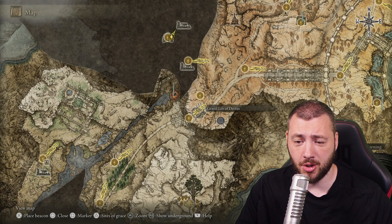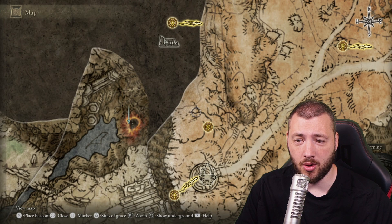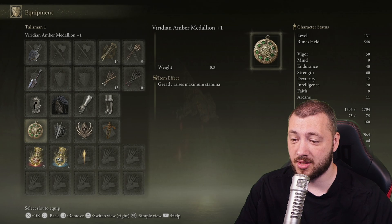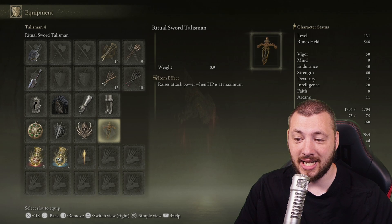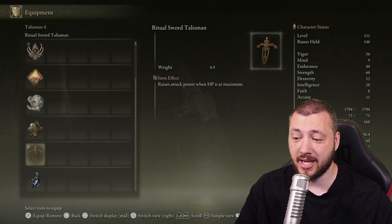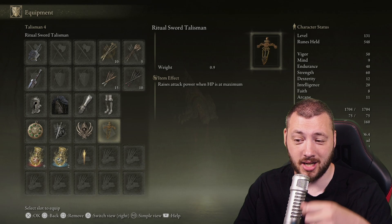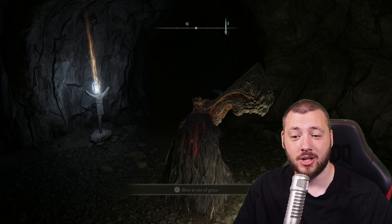To get to the Sage Cave where you'll find the raptor's black feathers, go for the grand lift of Dectus, straight up left onto the Altus Plateau, and run all the way until you find the Lux Ruins. Exactly here is going to be an entrance for the Demi Human Queen, which you kill for the Ritual Sword Talisman. The Ritual Sword Talisman on top of the claw talisman and arsenal charm gets you bonus damage when your HP is at maximum — only 10%, but 10% bonus damage plus the claw talisman plus the raptor's black feathers when jumping, multiplicative. So raptor's black feathers multiplicative on the claw talisman, plus the 10% of the Ritual Sword Talisman, adds up nicely to give you a big bonus boost.